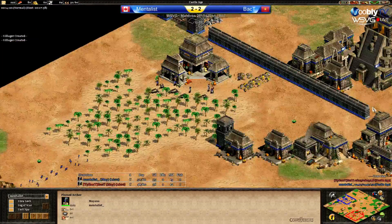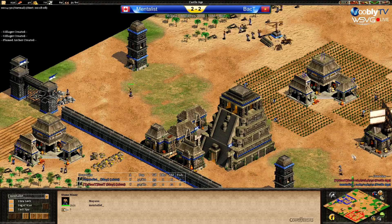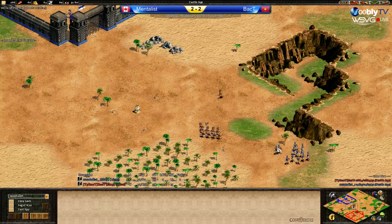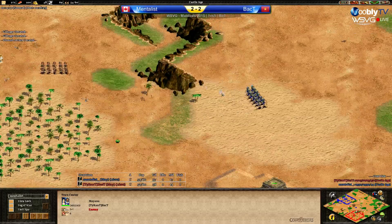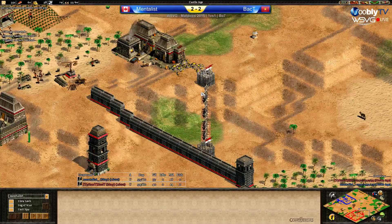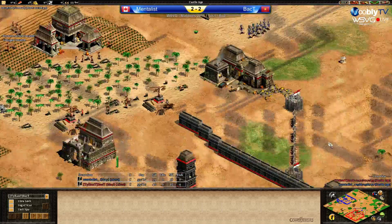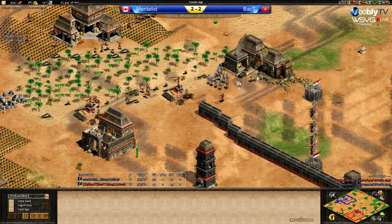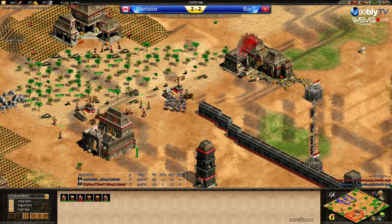Mentalist wants to walk to the left side of the map to make sure his base is completely protected. He's still sending vills to stone without a mining camp — quite inefficient. Nice micro from Back T sending the first plume away, but should be careful not to have plumes get trapped. I think he's going to try to trap Mentalist's army on his side of the map and hunt them down. He's actually able to palisade wall here to keep the vills safe. Zero stone. There is a hole — he's going to lose one, two, three, four, five vills.